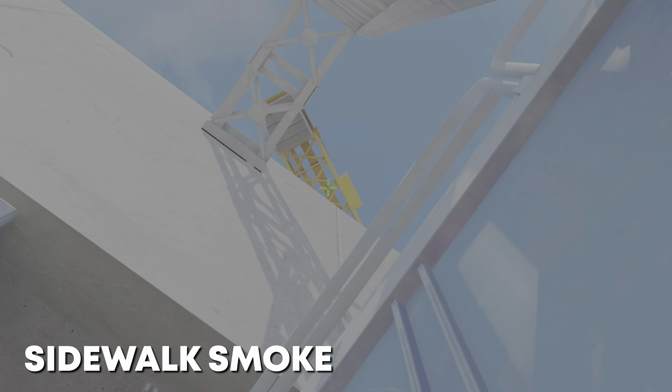Firstly, to smoke Sidewalk Off from T-Spawn, get into this corner and aim exactly where I am, in the middle of this yellow beam. Now perform a jump throw, and as you can see, anyone trying to hold short won't be able to peek scaffold.